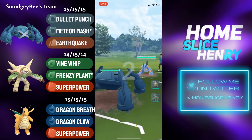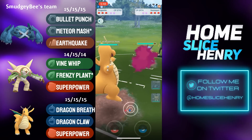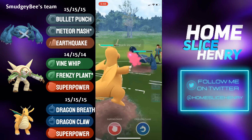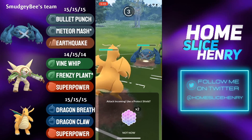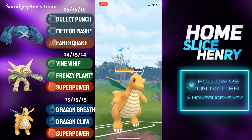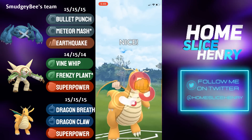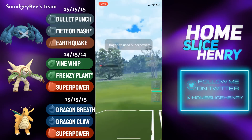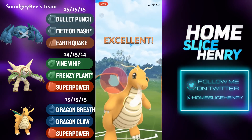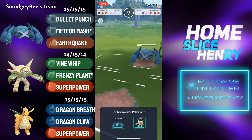Hopping into the next match, leading Metagross into Swampert — absolute nightmare lead. We're going to see a save switch into Dragonite. Swampert farms up some energy, then the opponent responds with their own Metagross. It's a bit of an uncomfortable matchup for Dragonite, but Dragonite can hit back hard with Superpower. Meteor Mash lands, Dragonite farms up a ton of energy, very close to back-to-back Superpowers. Firing off the first, it gets a shield, and able to reach Superpower number two — grabbing an early shield advantage and dealing nice damage to the Metagross.